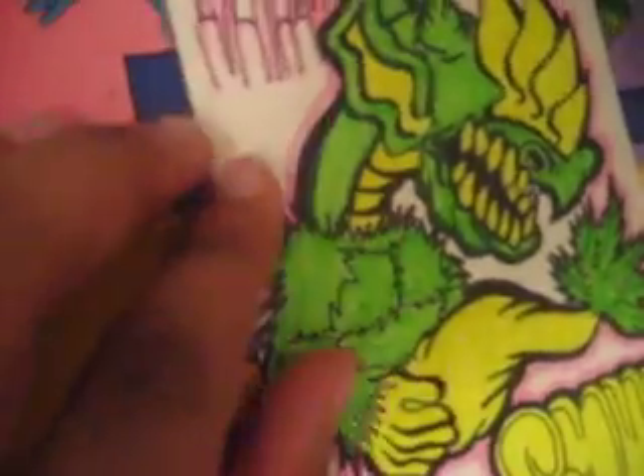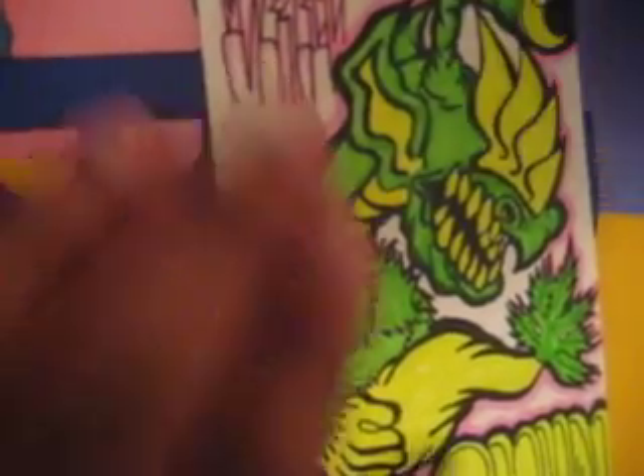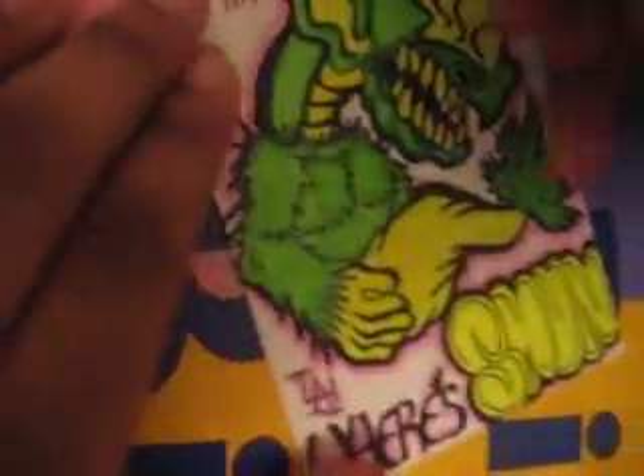Now for the actual tutorial part: what I'm basically doing is going in depth with this inking. You have to catch every single curve, like I said in my first tutorial, and darken it. And if you're fortunate enough to have a white gel pen, go to the opposite area and white in that area, and you will have a character that looks like he walked right out of Nickelodeon or Cartoon Network — it'll be that good. So catch all the curves like I'm doing.